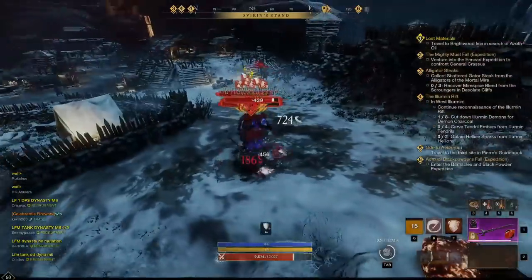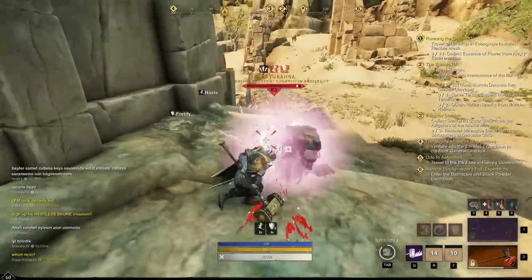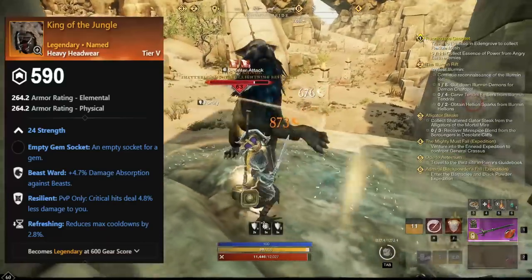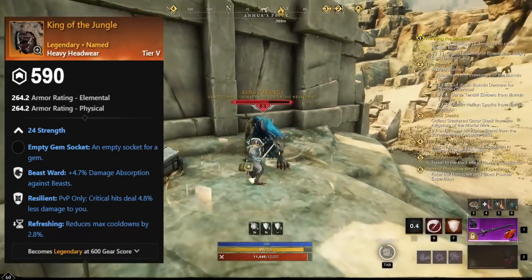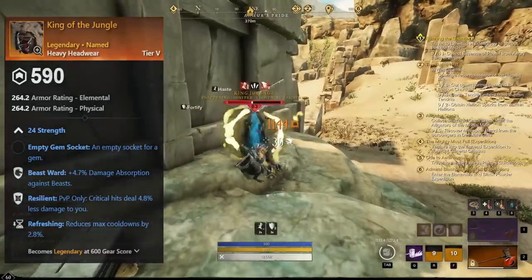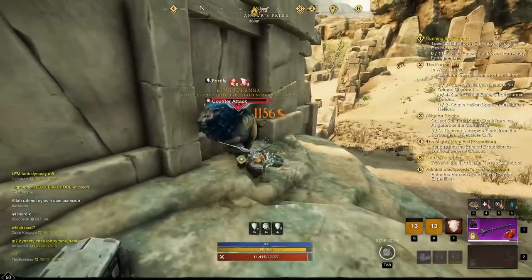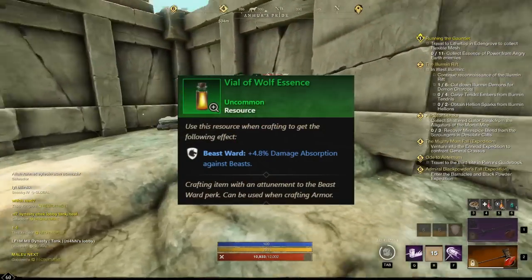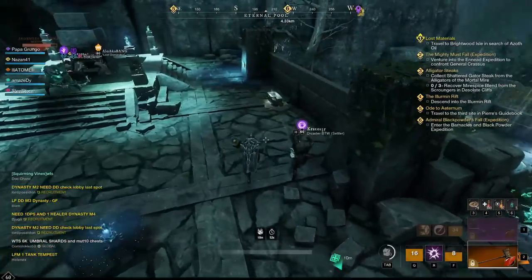For Beast Ward, we have a helm called King of the Jungle, which drops from a boss called King Yuranga, located just north of Brimstone City. This helm has Beast Ward, Resilient, and Refreshing. Other than that, there isn't really any other heavy gear with Beast Ward in the open world — the best option would be to craft your gear using Vial of Wolf Essence to get the perk.